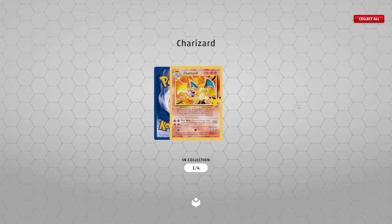Ooh — Garchomp C Level X! That is awesome. We'll look at that in a second. I don't think we pulled that before, so that's a new one for me. We got the Charizard! Hell yeah, we got it! Look at this boy — we got the Charizard. The classic Charizard. You love to see it.